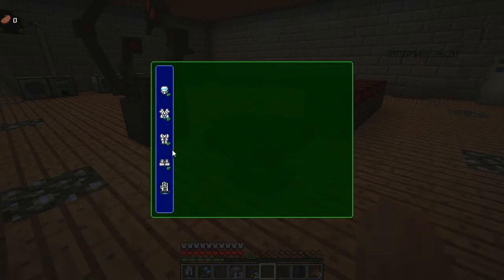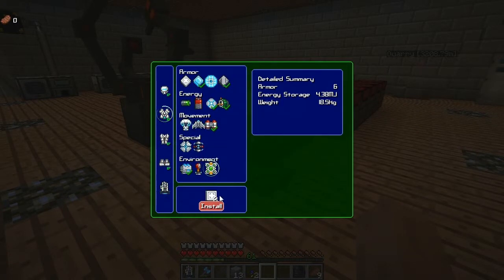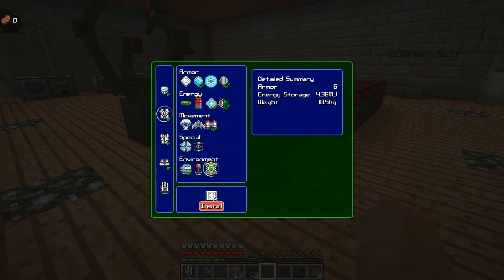I was messing around with my power glove and I remembered that I can put radiation shielding on my power armor. So it needs two basic plating, two basic plating, two basic plating, and two basic plating.